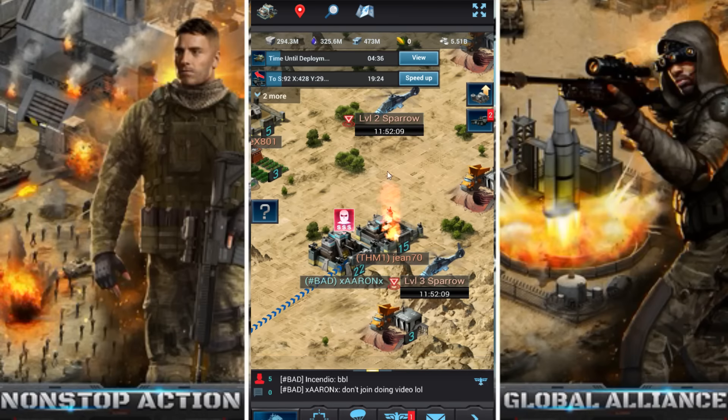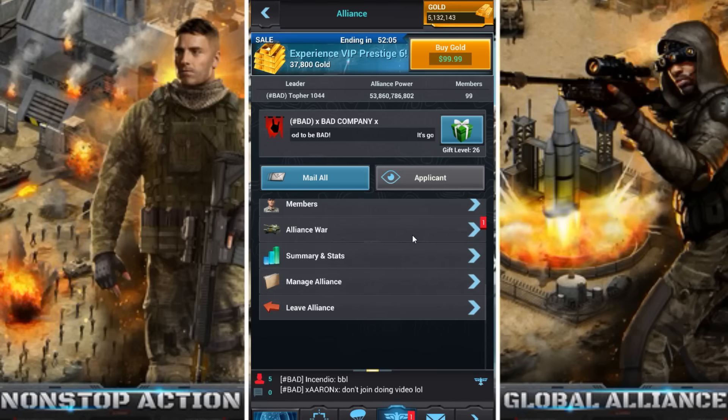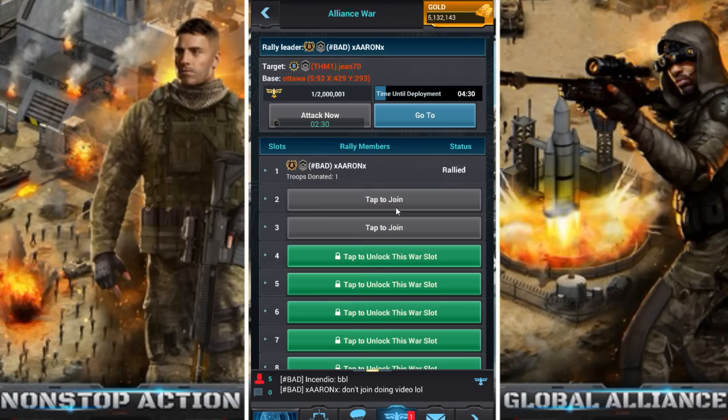So you guys can see there's a rally going on, and as with every rally the standard time is five minutes. Let's go down to this rally and see what has changed. As you can see right here it says 'attack now' — that button normally would say three and a half minutes instead of two and a half, but because I finished that second research it's another 20% reduction, so we can set off a rally in three minutes.